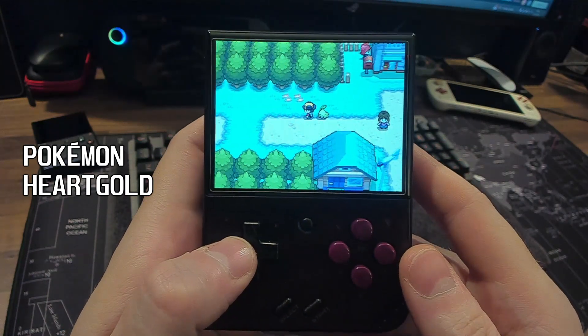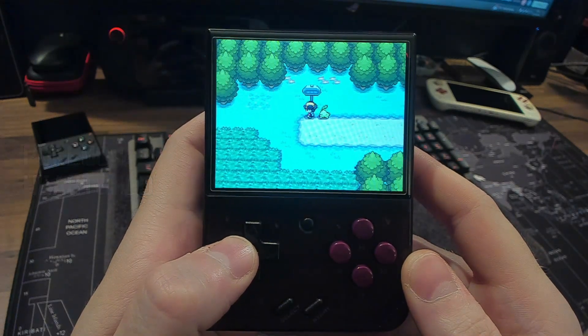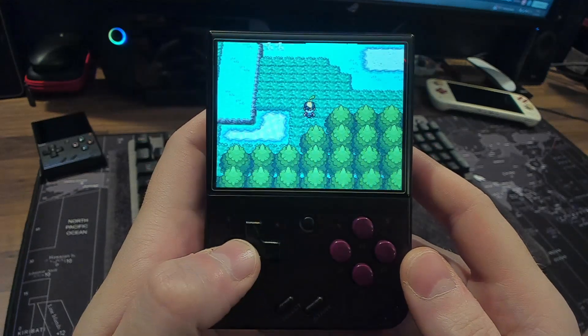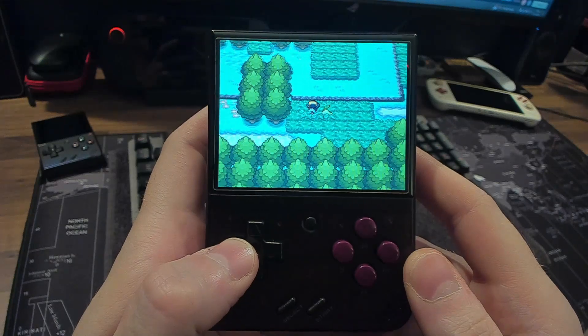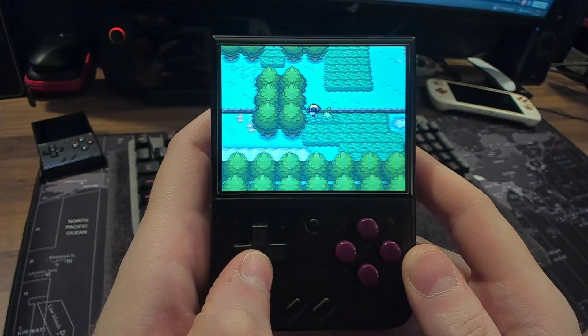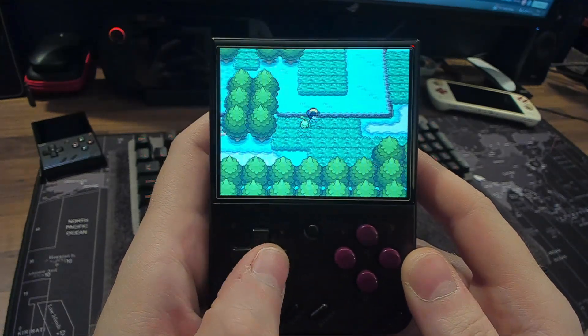It's not a Nintendo DS without some Pokemon. This is HeartGold — pretty incredible that you can now play HeartGold and SoulSilver as well as Black and White. The DS Pokemon games are some of the most beloved ones, so this is a big win for Pokemon fans on the Mayu Mini.